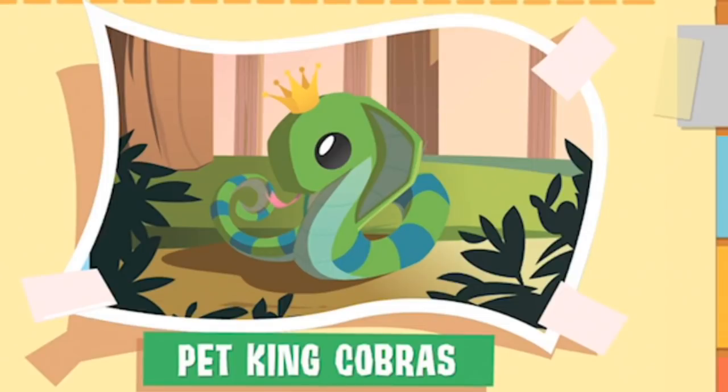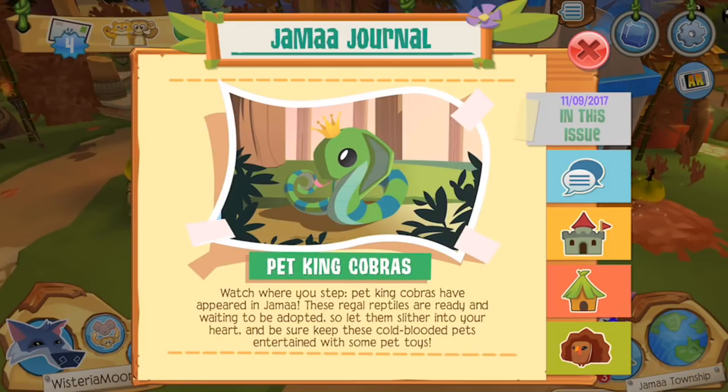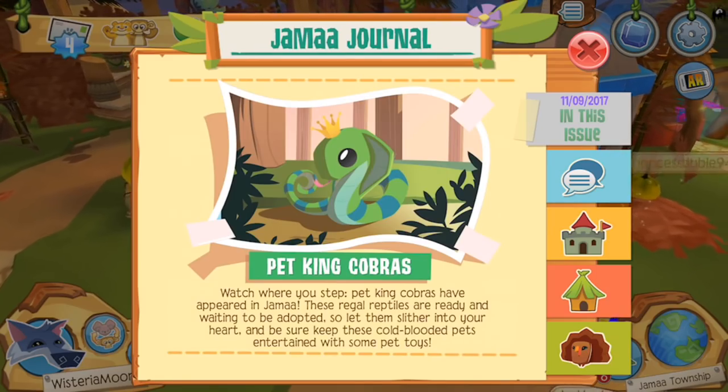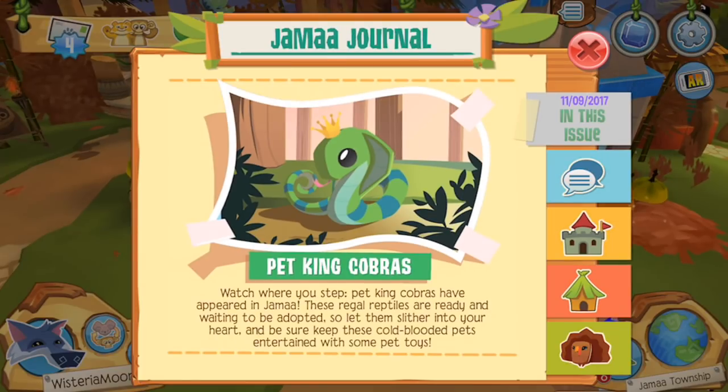So here we have Pet King Cobras — that is some slithery stuff. Watch where you step! Pet King Cobras have already appeared in Jamaa. These regal reptiles are ready and waiting to be adopted. We are definitely going to be checking out these Pet King Cobras, and I believe they are located in the Sapphire Shop, so yes, we'll go ahead and head in there.